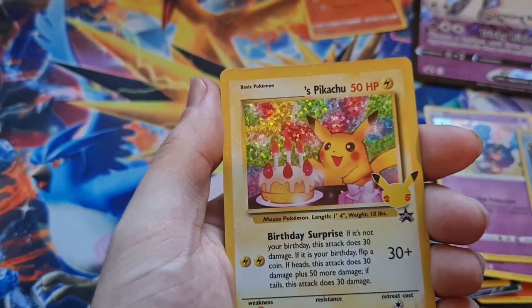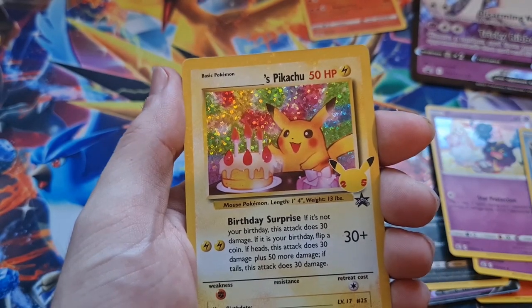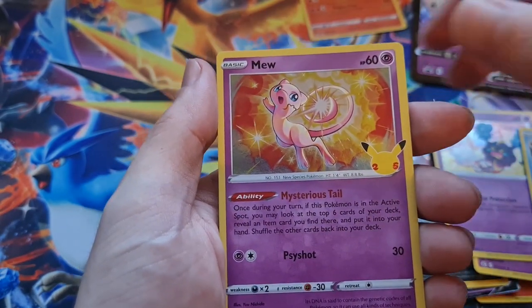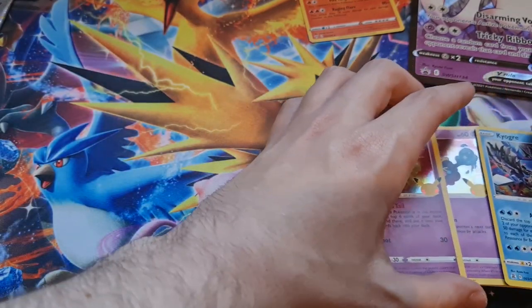Soy and Kyogre. Yes! Birthday Pikachu — oh, I totally forgot about that. Nice. Oh, so happy. This is just amazing, it looks so, so cool. And then we've got a Mew. Birthday Pikachu — yes! Three packs already? Oh wow, that went fast.